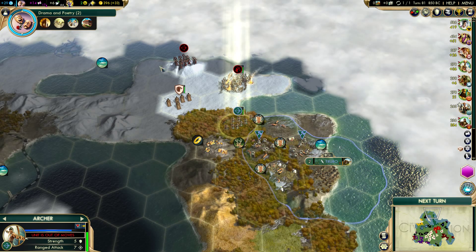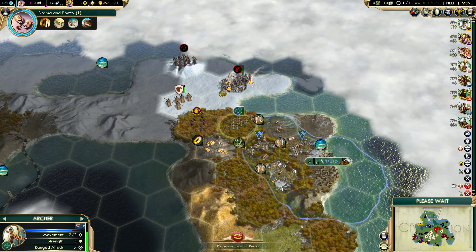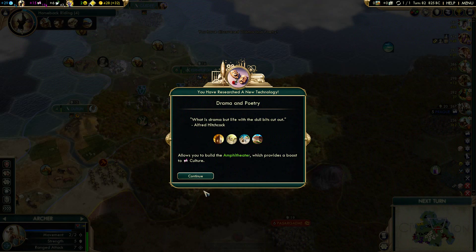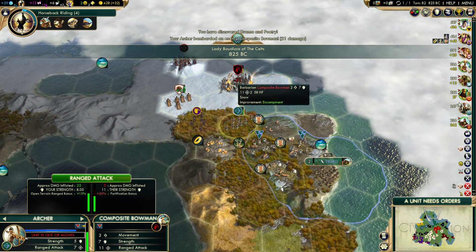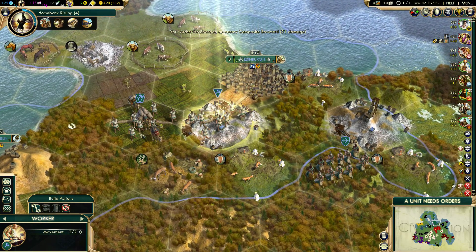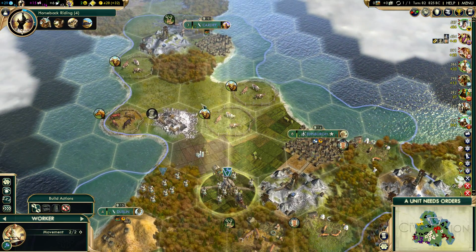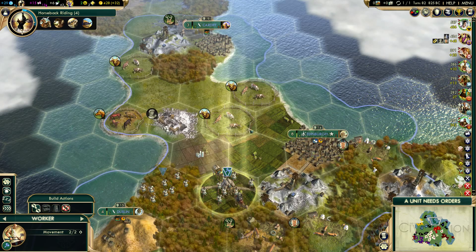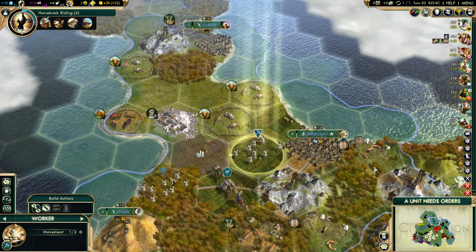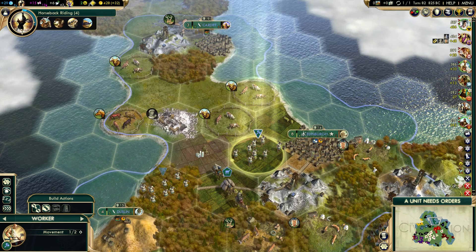Still a little while from Education. National college - what did that drop to? I kind of maybe should have chopped it, that might have been helpful. But I want to keep that one faith there. So I'll finish the road with this worker. I need to build one, two, three roads - I guess I'm going to put it here. It's going to be four tiles no matter what - kind of just awkward.